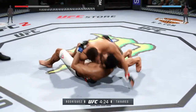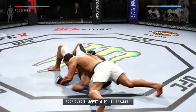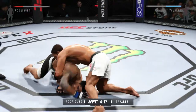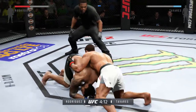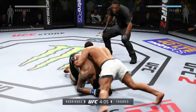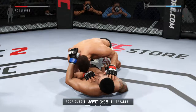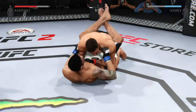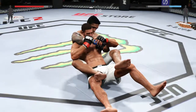Big left hand. He's looking to pass here. Moves to north-south. Nice work to the body by Rodriguez. That's a big shot right there. In half guard position. In full guard now. Now he moves to his back.